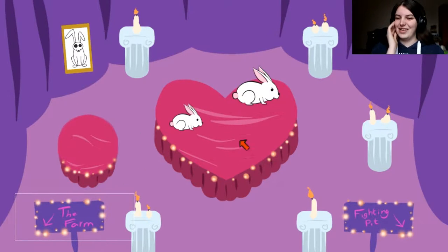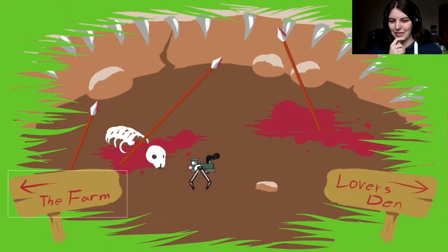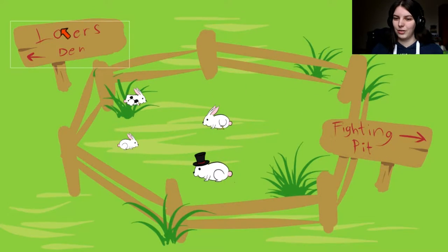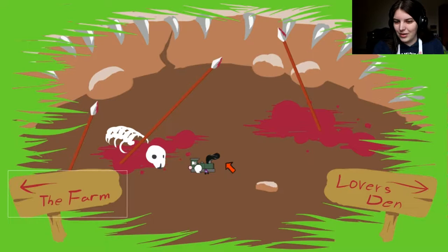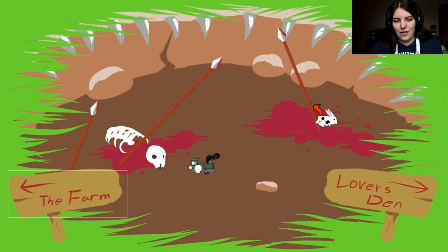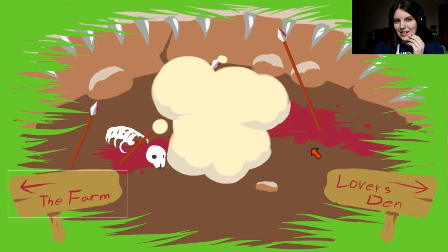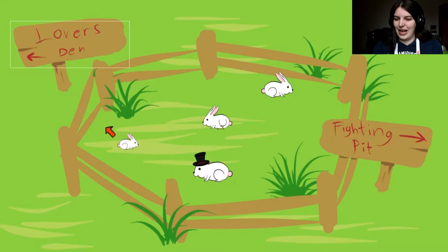How does this happen? Literally two normal bunnies and this comes out. Makes no sense — it's the train one. How won't you go in there? I know you're six minutes old, but you gotta fight for mommy. Mommy needs those betting dollars, I suppose. Train face is doing great so far. See how he fares against spots over here. I feel awful somehow, but not too bad at the same time, because this game is just so mad.